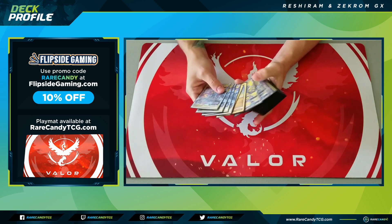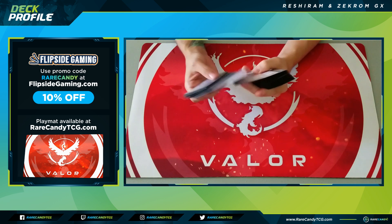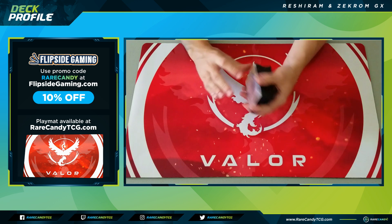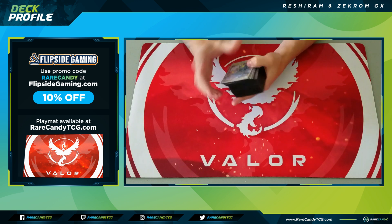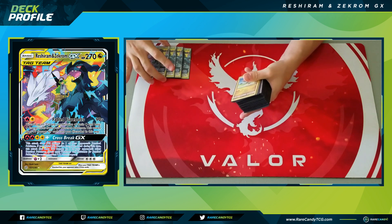This is going to be the turbo version of the deck — no Naga Nadal, nothing like that. We're going all in with Enn's Resolve, the new supporter card, just trying to turbo out as many energies as we can as quickly as possible to start nuking our opponent with Reshiram and Zekrom. So of course we have four copies of Reshiram and Zekrom GX.